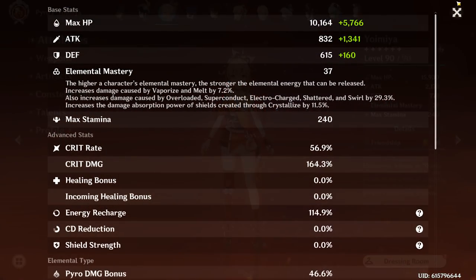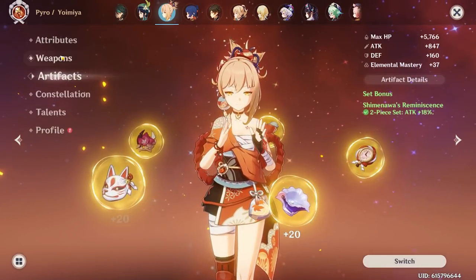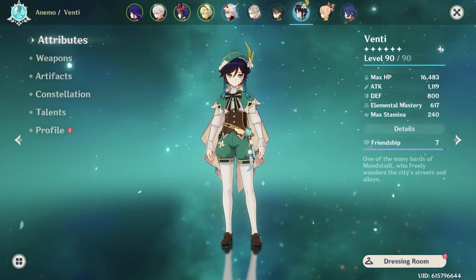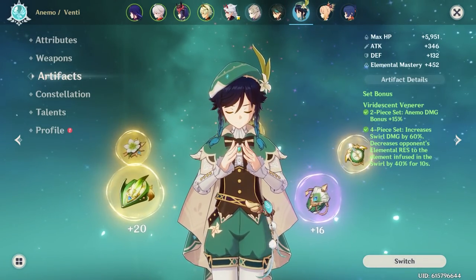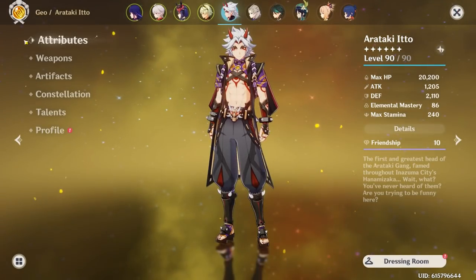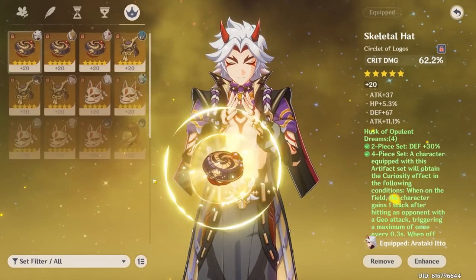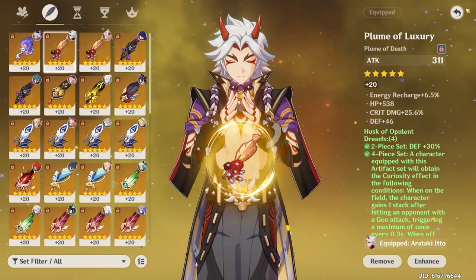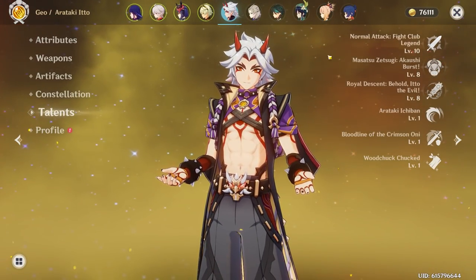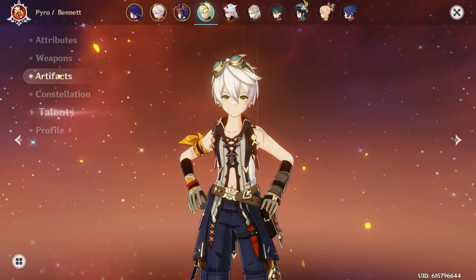Your Zhongli is fine and dandy — you probably don't need anything there. Yoimiya at 56 Crit Rate, 164 Crit Damage — not the best I've seen, but okay. Rosaria looks good. Venti — as long as you have 4-piece Viridescent on all your Anemo characters, that's really all that matters. Your Itto is a little low on Crit Rate, but he's looking fine overall.